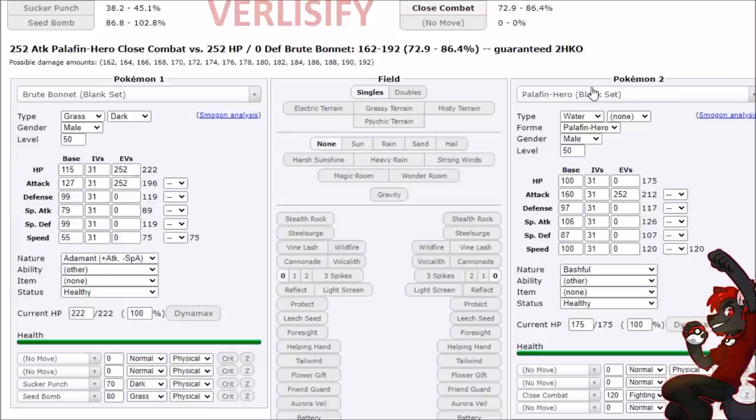Seed Bomb for coverage - that's what I mean. You can run this as a very unique, interesting, and threatening bulky attacker. So let's see what that damage and durability looks like. We have a 100 base hit points, 97 defense Pokemon in the Palafin. That Seed Bomb is almost finding a KO without any items, and we survive the Close Combat. So no items or Adamant Nature on the Palafin, but even then, these trades are kind of wild, and the Seed Bomb plus Sucker Punch combo has a lot of KO potential.